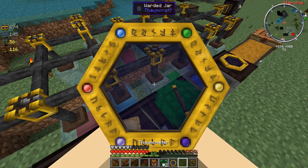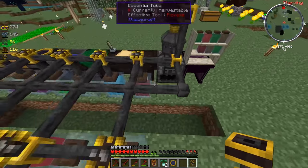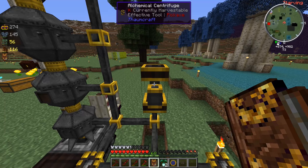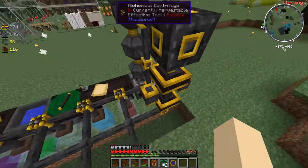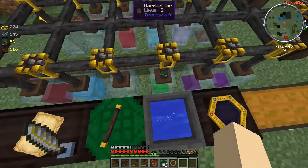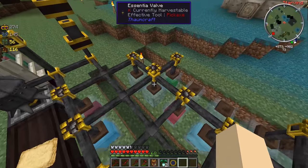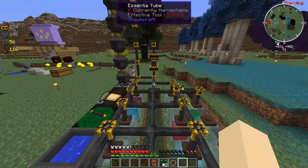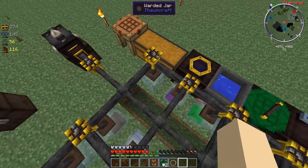I don't think it really matters where we put this - we can just put it anywhere. I think this alchemical one has to be connected on the bottom, and then this one has to go on top of it. We can go inside the centrifuge and send something into it. We want to get some compound essences knocked down to their primal parts. There's Ordo, that's one of the primal things. Let's use this Precantitio stuff - the centrifuge is spinning.